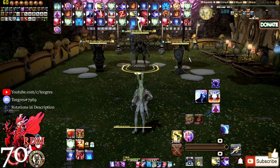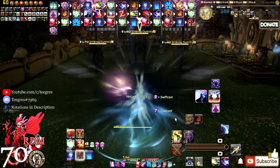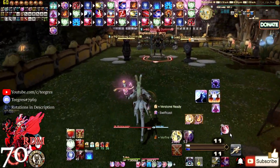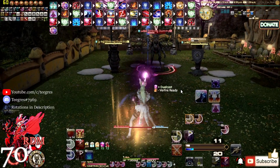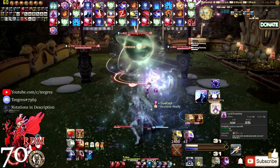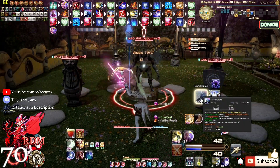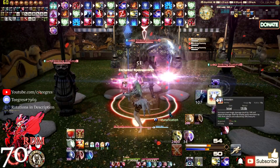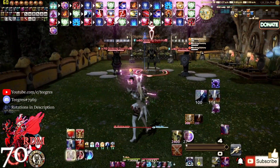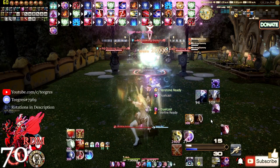For the flare combo rotation, start with Vercure into Swiftcast and Acceleration. Then do Verthunder into Corps-a-corps, Veraero, then Displacement out. Get Verfire into Verthunder, Contre Sixte into Fleche, then Verstone into Veraero. Use Lucid Dreaming off-GCD, Verfire into Veraero, then off-GCD Manification, Enchanted Riposte off-GCD, Embolden, Enchanted Zwerchhau off-GCD, Corps-a-corps into Enchanted Redoublement, Displacement, and finish with Verflare.